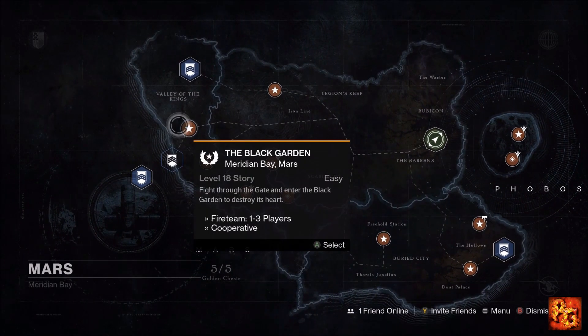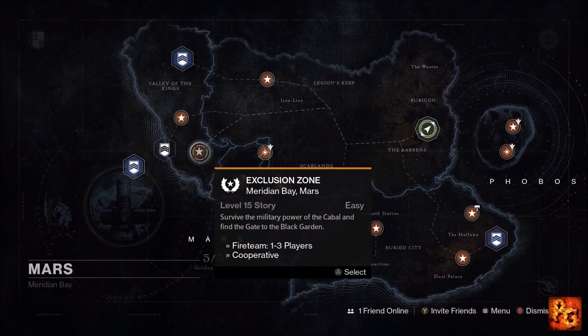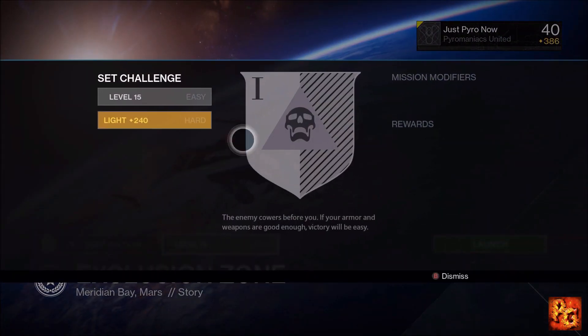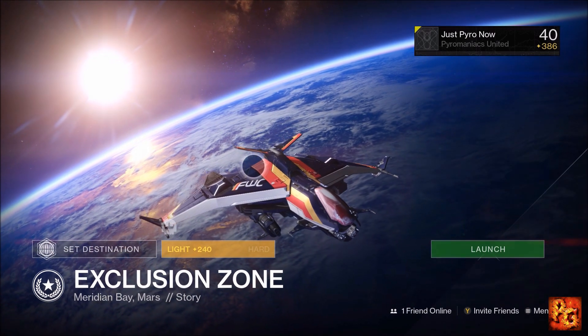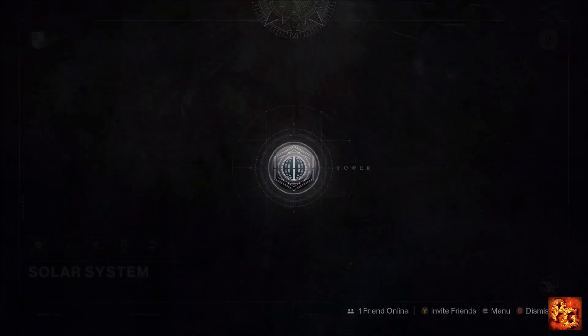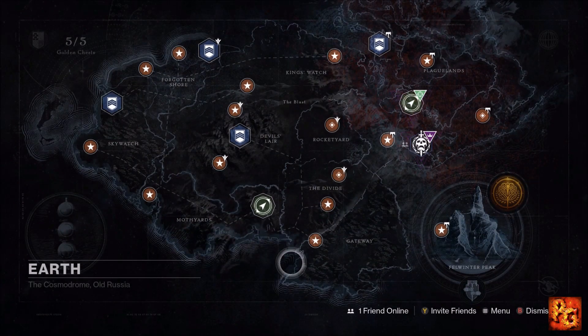Let's talk about an old method that a lot of people still like to use: farming the Exclusion Zone on Mars. For this to work you need to pop a resupply code or have a ghost that gives you glimmer from Cabal enemies. Select Exclusion Zone, change it to Heroic, and you'll have eight Cabal majors drop from a drop ship. Kill them, let the rest of the enemies kill you, then come back and repeat.